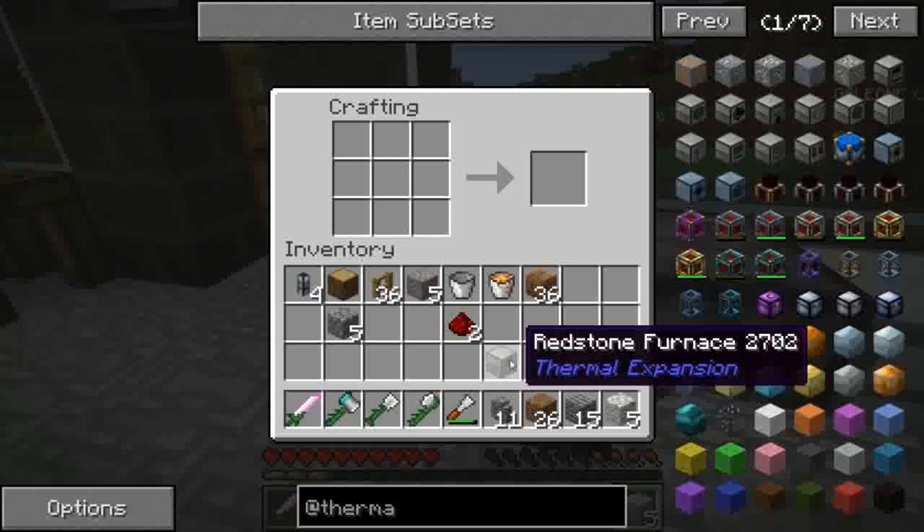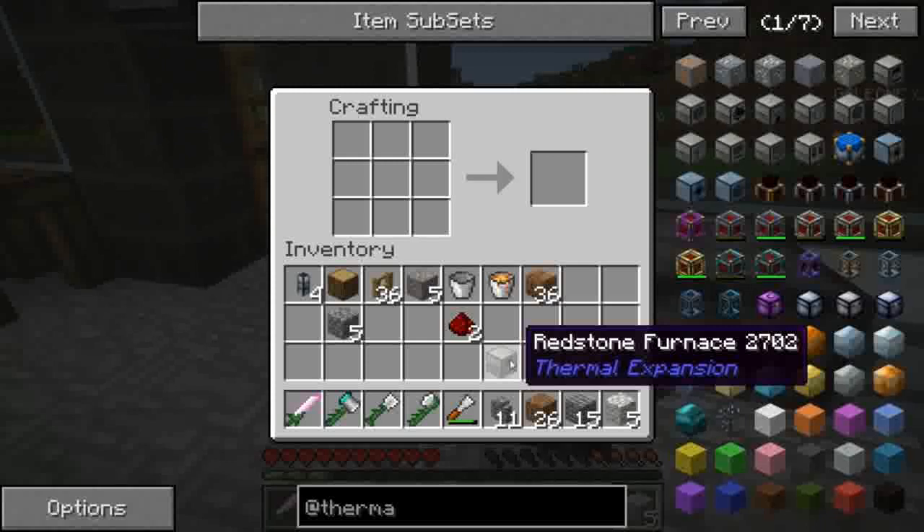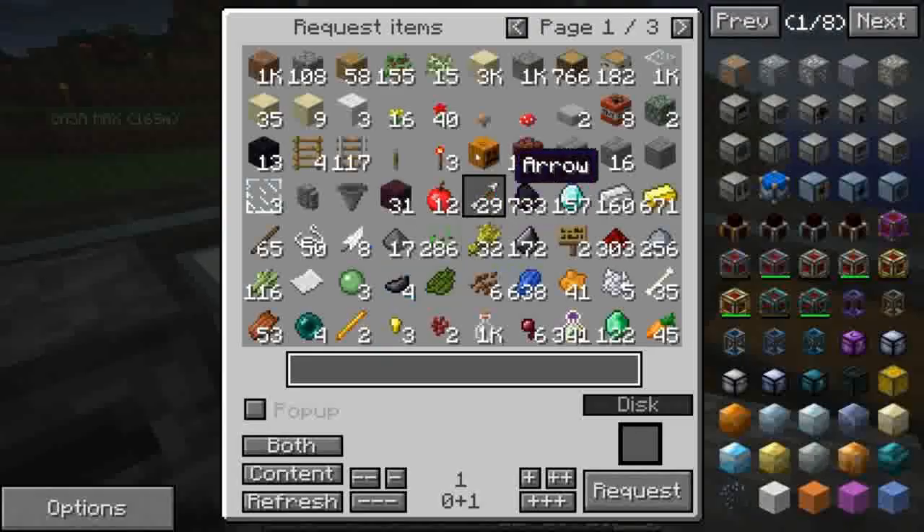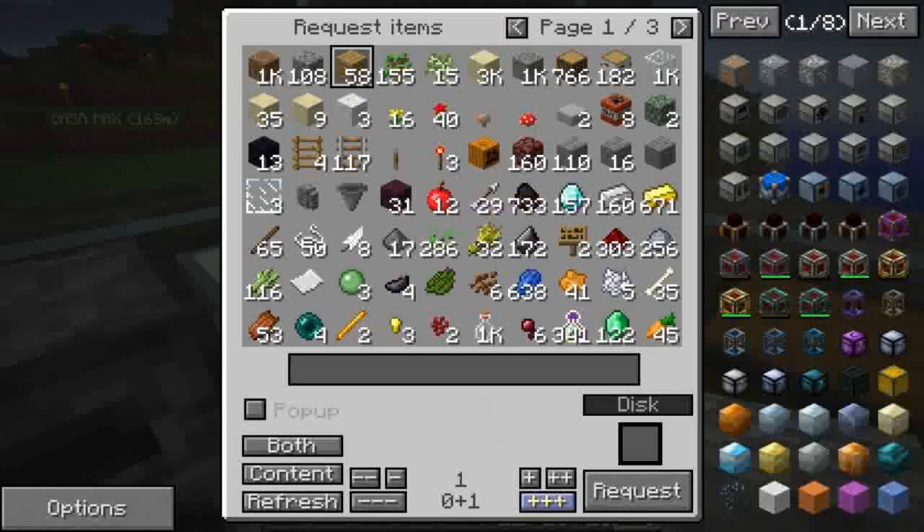Poi successivamente cosa dobbiamo ancora fare? Ci serve un auto workbench, se non mi ricordo male. Prendiamo una workbench normale, una crafting table. Ci servono delle wooden gear che non abbiamo, quindi direi che posso anche ordinare quattro pezzi di legno.